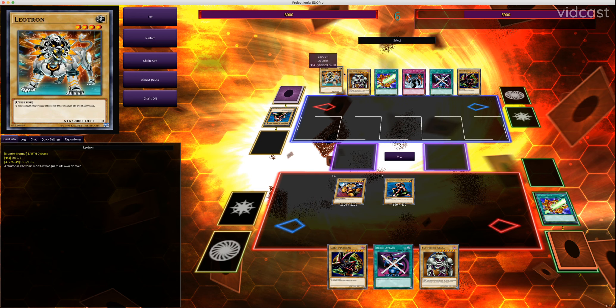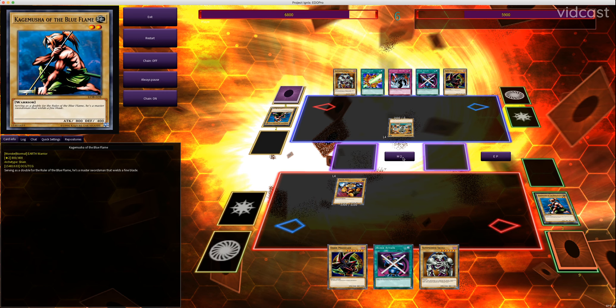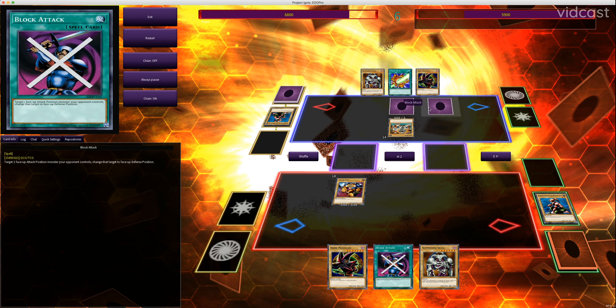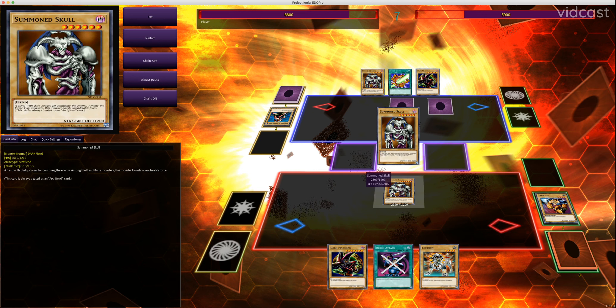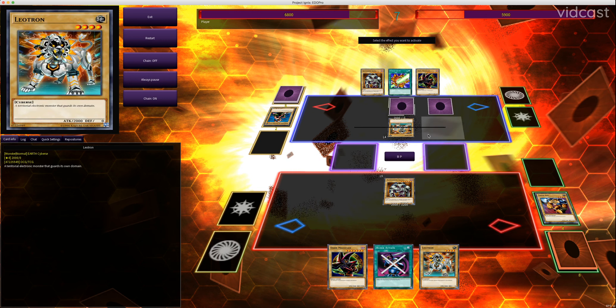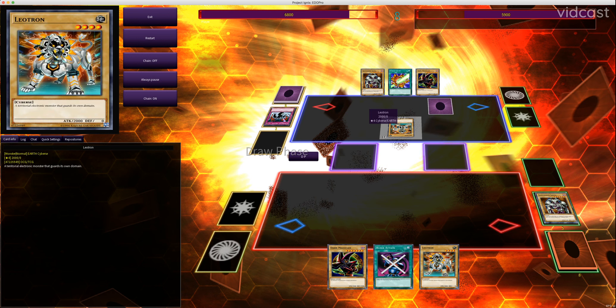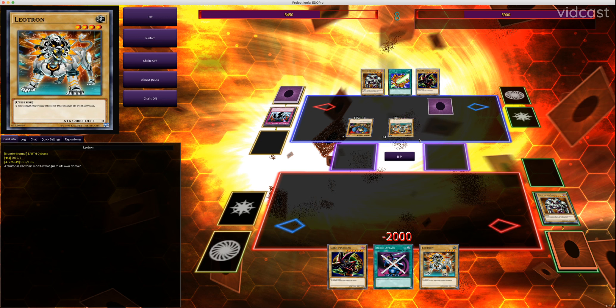Opponent draws. He's going to summon Leotron and attack into Kagemusha for 1,200 damage. Then he's going to set Sakuretsu Armor and set Block Attack as a bluff — to make me think, 'I don't know what that is, it could be something that stops my attacks.' He's got Leotron with 2,000 attack. I'm going to tribute my Tiger Axe for Summon Skull, which has 2,500, to destroy Leotron. But he's got Sakuretsu Armor — boom, there goes my Summon Skull. Now I'm in a bad place with no monsters. He can summon Clown Zombie and hit me for 3,350 — almost half my life points.